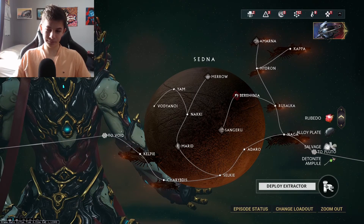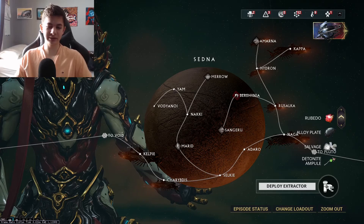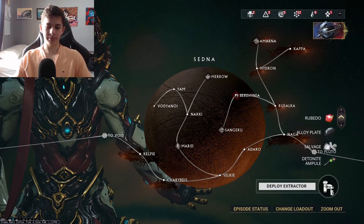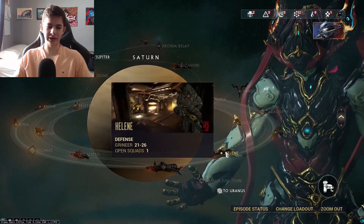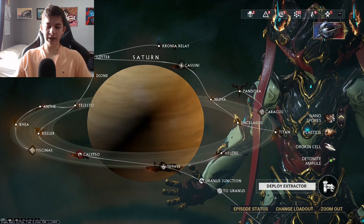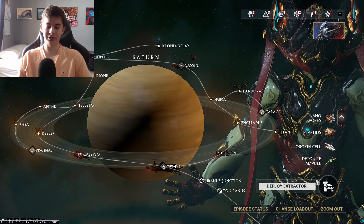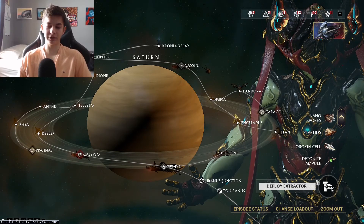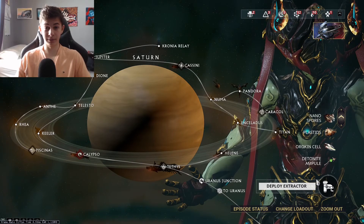The resources on Hydron — Rubido, Alloy Plates, Salvage, and Nano Spores — aren't the best. You might get levels slightly faster there, but that isn't necessarily true. What I truly recommend is going to Saturn and running Helene. It's a lower-level mission, easier for more players to access, and you'll find way better resources: Plastids and Orokin Cells. You may always find yourself needing these, so I highly recommend farming Helene.